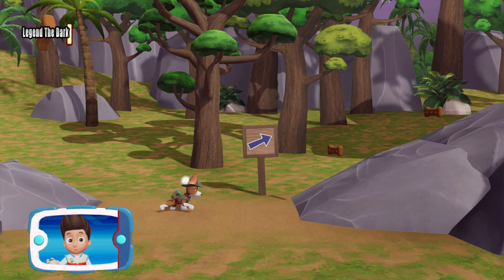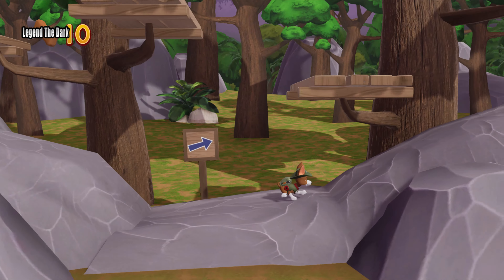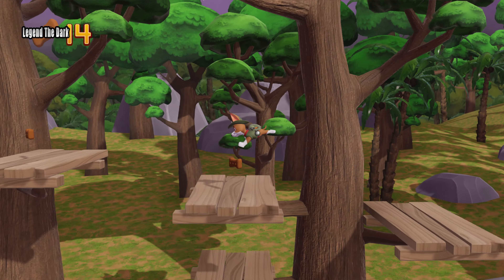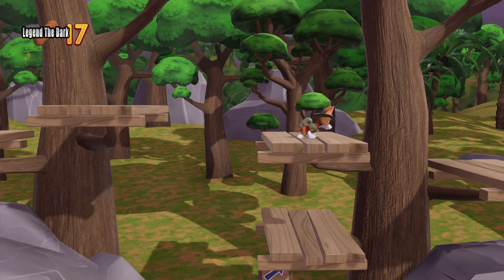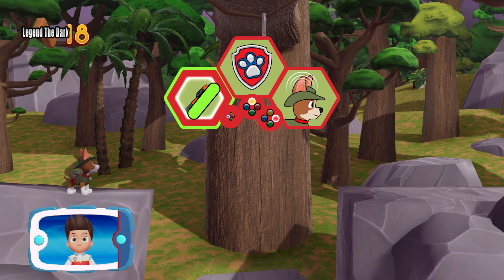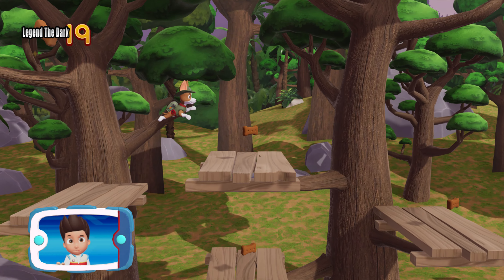Zuma! So Marshall can give them a bath with his water cannons. Help Tracker follow the path and find a way using his super hearing. Tracker can swing across there using his cables. Help Tracker swing across the gap using his cables. Pawsome, now we can keep looking for those stinky monkeys.